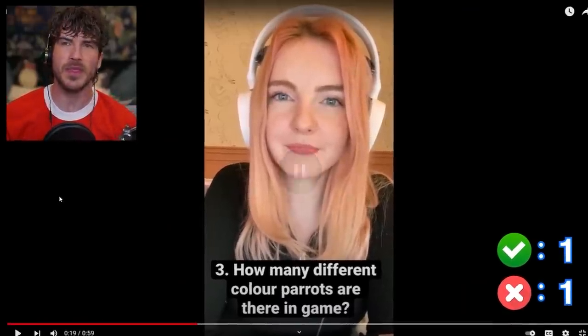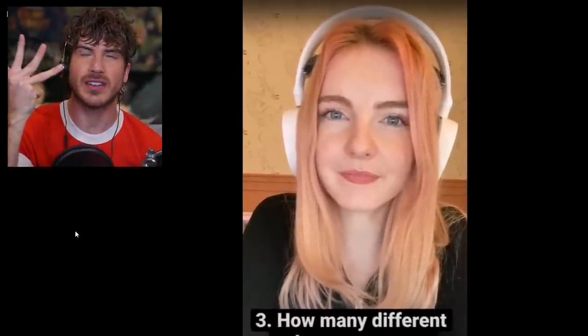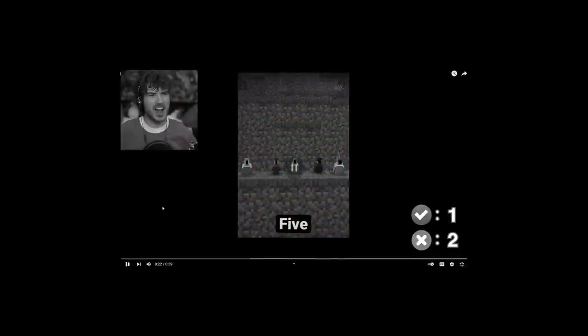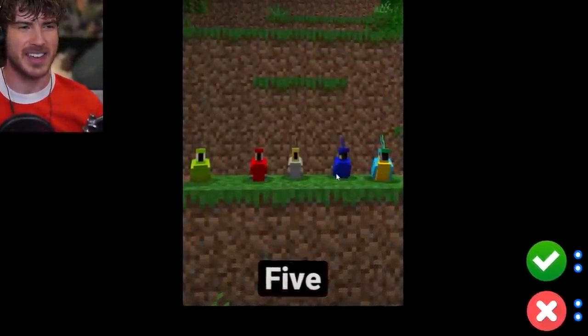Number three: how many different color parrots are there in the game? What the heck? Okay, there's white, blue, lime green, red. I feel like there's a lighter blue, cyan, and a yellow one. I'm going to go with six. The answer is five. Oh, I was so close — I think she missed one. I thought there was a yellow one. I got the yellow and the cyan one. Dang it.